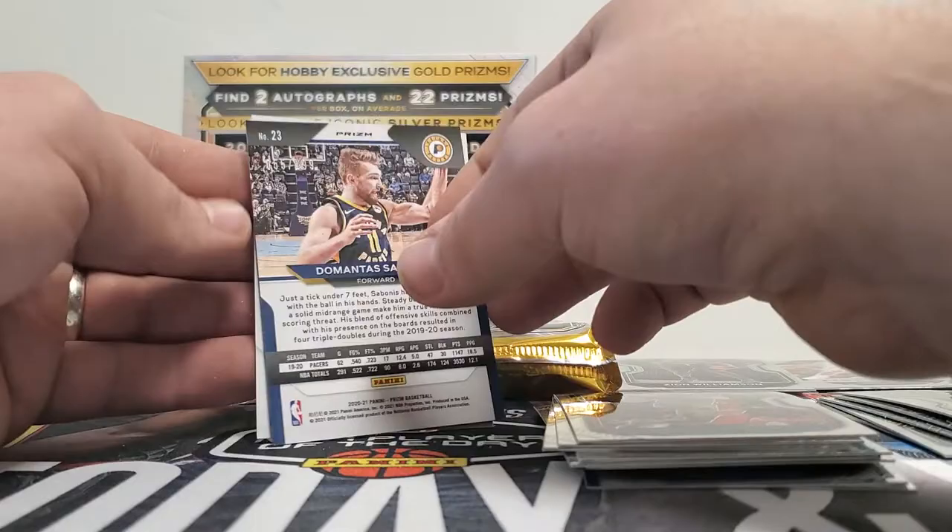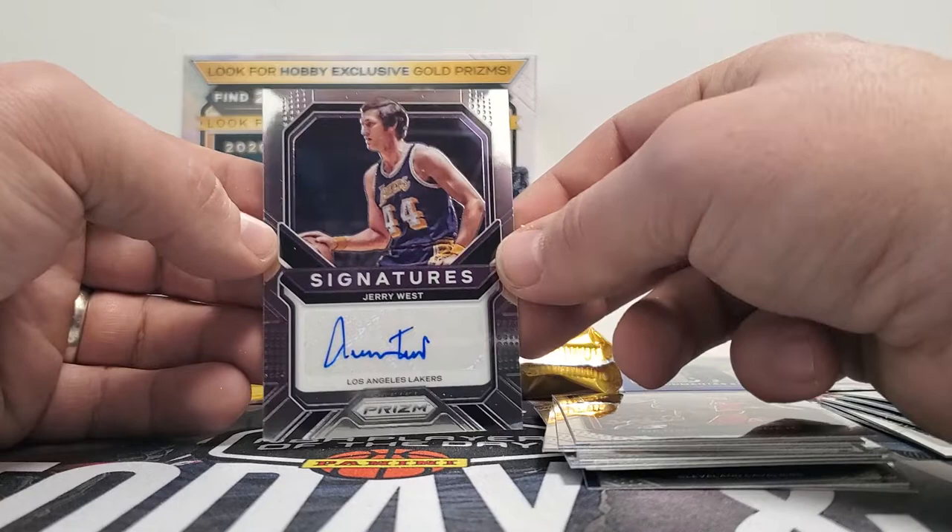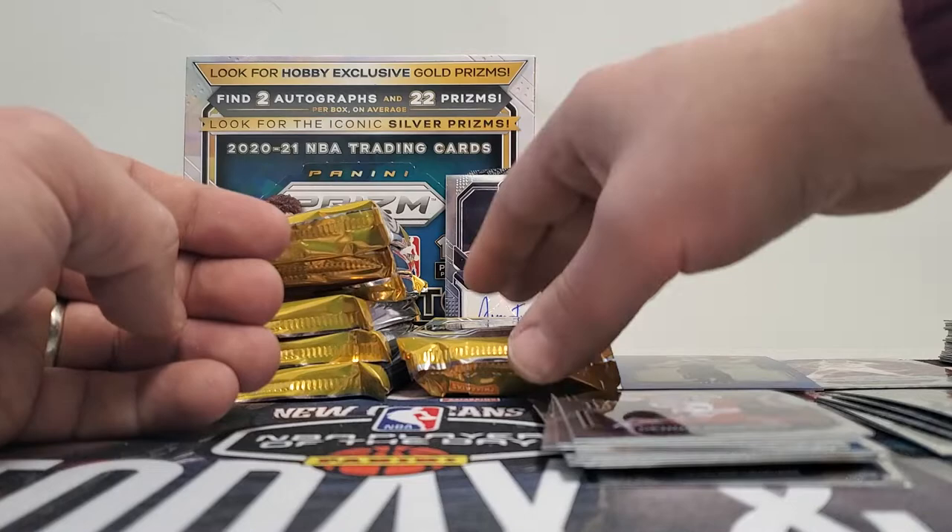DeMontis Bonus, number two, numbered 199. And then we got a Jerry West Signatures. Jerry West — we've actually pulled quite a few of Jerry West. He has a unique signature. Jerry West — that's pretty awesome. Let's put that up there.